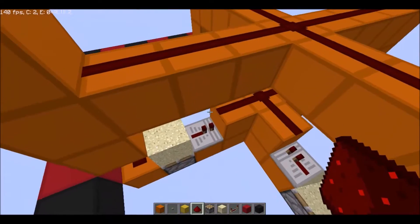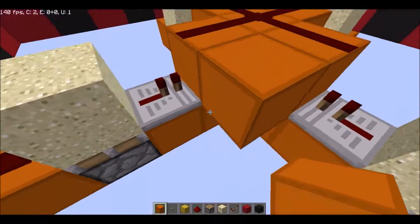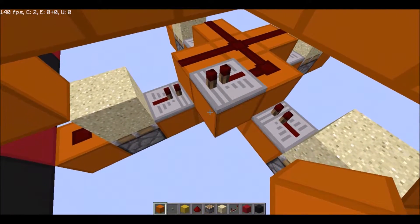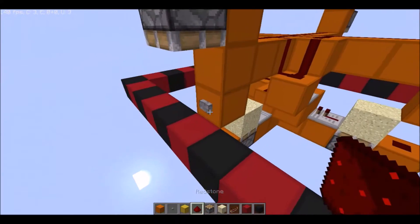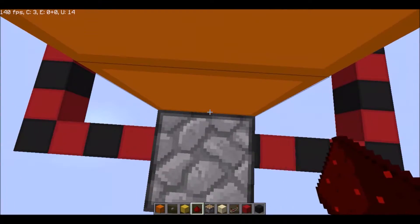To wire them up to the base, you grab one of these sides — it doesn't matter which — put a repeater up here, then shift and put a block right there, up to here. Now if you click the button, that will shoot down, and you can test it — it'll shoot you up.